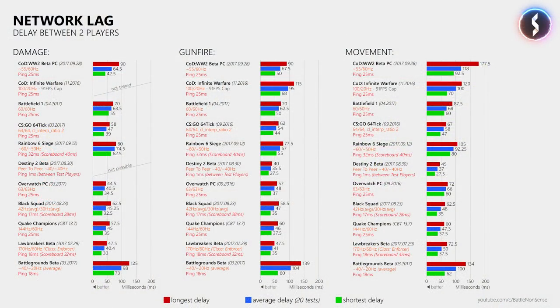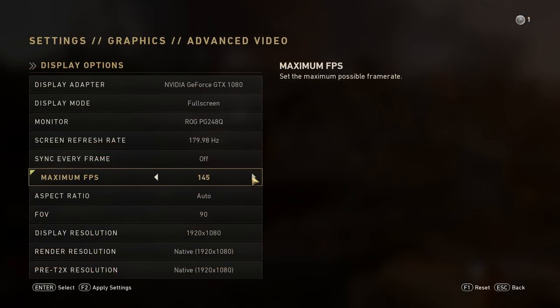Based on what I have seen in the beta, the developers clearly tried to improve the networking of this game as it now runs at 60Hz. However, they can reduce delays even further, and they should look at the movement delay which is unusually high and most likely responsible for the poor experience that made many players doubt the game is even running at 60Hz. I also want to mention that the PC version received some love — unlike Infinite Warfare and Modern Warfare Remastered it is not locked at 91FPS and comes with a built-in FPS limiter, and the performance was quite good.